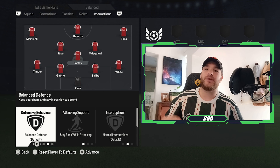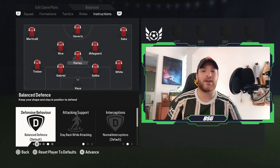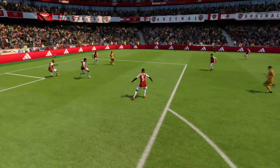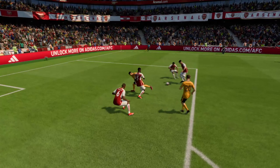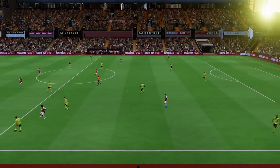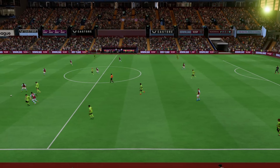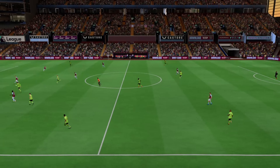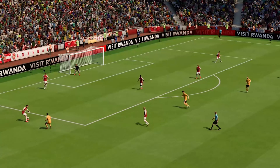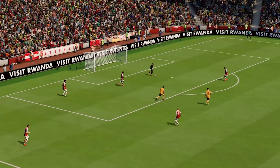The defensive midfielder Thomas Partey will be left on a balanced role for defensive behaviour, as he tends to intercept every now and then but is not super aggressive trying to win the ball back in those defensive areas. He looks to position himself in the correct zones to break up play as best as possible. The defensive midfielder does tend to be the deepest lying midfield player, so he should be set to stay back while attacking. The interceptions will be left on normal, and finally he will be the deep-lying playmaker as well as cover the central zones.